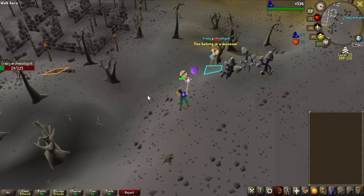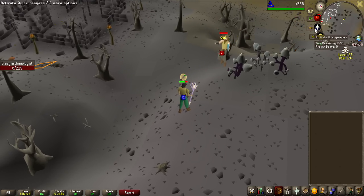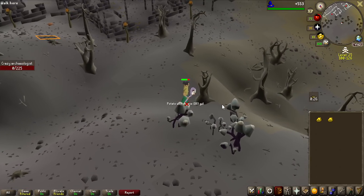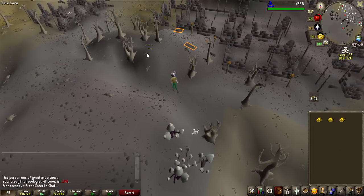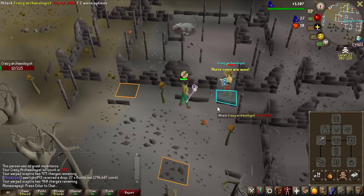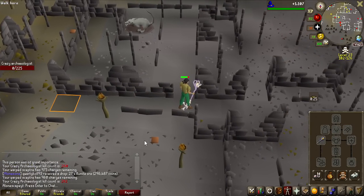I've decided to start off with the Crazy Archaeologist. There actually aren't that many good monsters to kill with magic, especially this early on. We get some food to resupply with for the first one, but ideally there are some drops that are worth like 100k+, so hopefully we can get those. It seems like I need around 20-25 attacks per kill, and each time I attack it costs 100gp in charges. 2.6k - I guess we made 100gp on that kill.